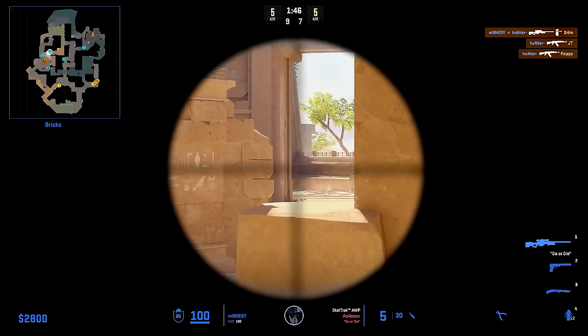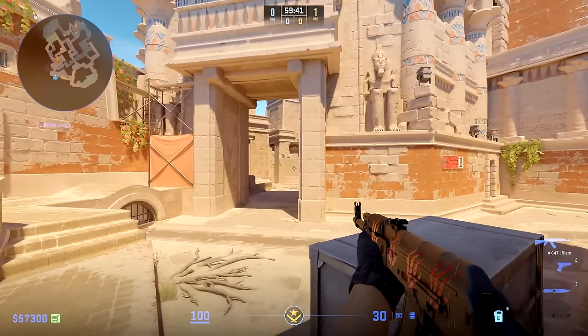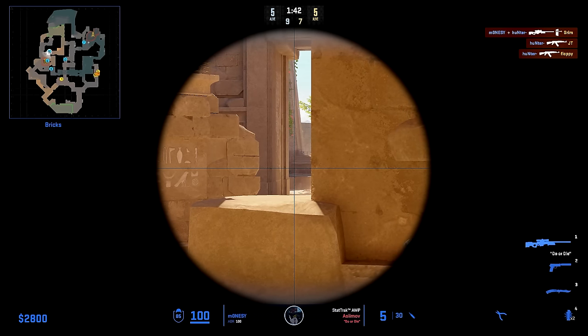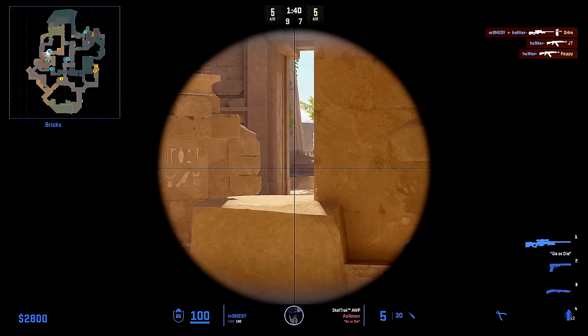He will start by holding main from Temple, which is a good spot to hold since the Ts will have to clear so many angles. By the time they're clearing Temple and where Monisi is, he will be able to get his kill. As well as when main gets smoked, he will barely be able to look over it sometimes, making this position great for holding against Complexity.